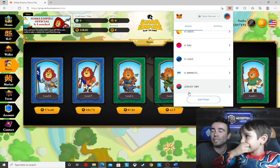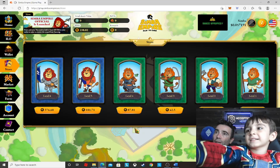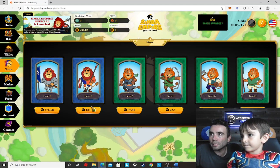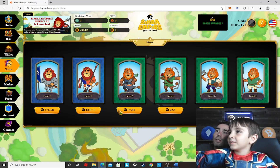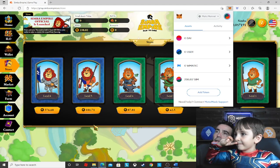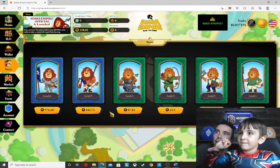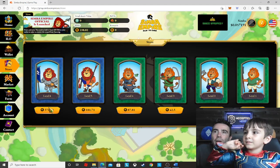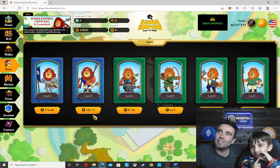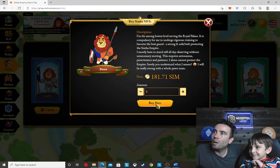Let's buy a character. The higher the level, the more expensive it's going to be of course. We have 230 SIM. We could buy this one — do you want to get a level 5 or a level 4? That one is too expensive, we don't have enough for that. This one looks cool — let's get this level 5. We got one. We're going to press Buy Now.